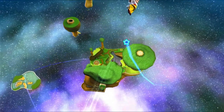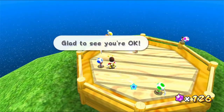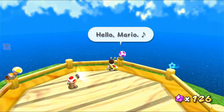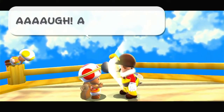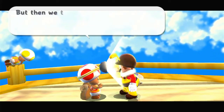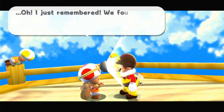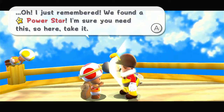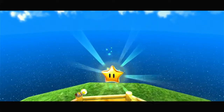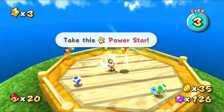Let's go over to the launch star and keep going — we're going back to the first area now but in a different place. How are we ever going to get back? Hey, it's you, Mario! We escaped from Peach's Castle too, but then we thought Bowser would get us and we got lost with Luigi. We found a power star — I'm sure you need this, so take it. This was the game that Captain Toad originated from, so this is Captain Toad. He's really grown over the years. Let's grab this power star.